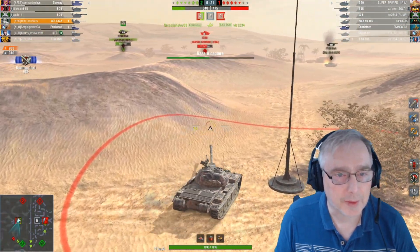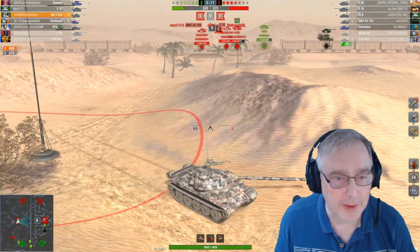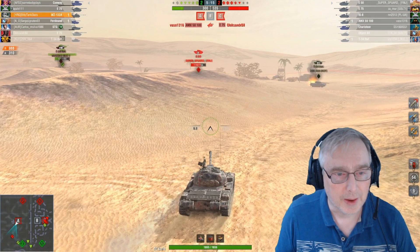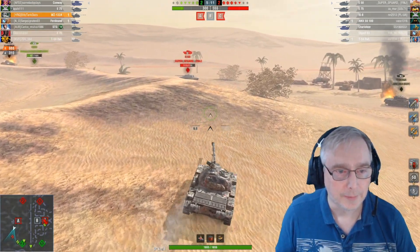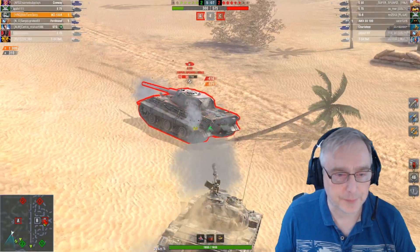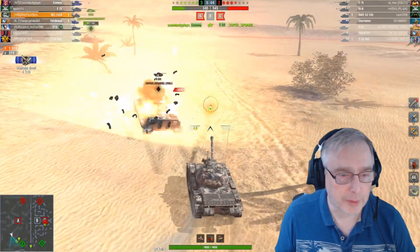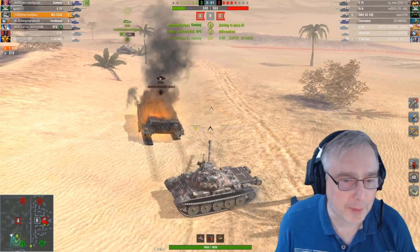We're back down to tank up. Just thinking about capping but then the SDG's looking low so might as well go and push in and help with that E-50. Put a bit of extra damage on him — hopefully bully him from behind. Should be able to get the kill there but the Conway came forward and beat me to it unfortunately.